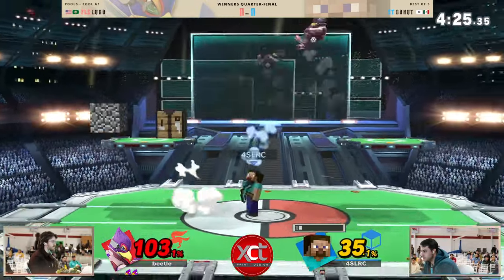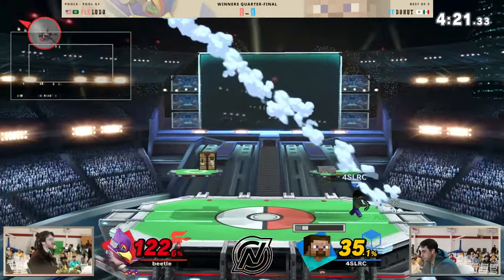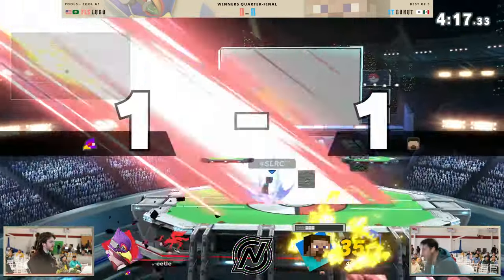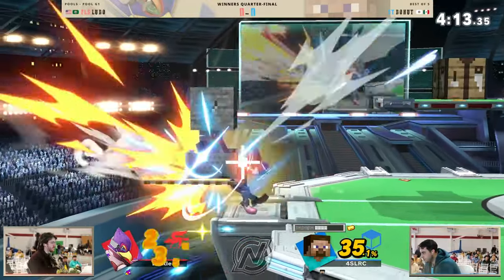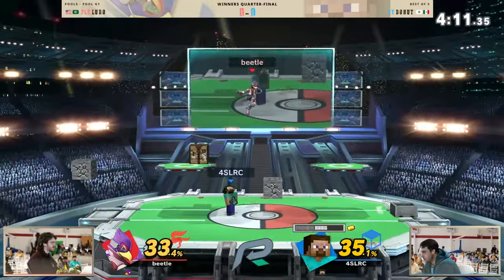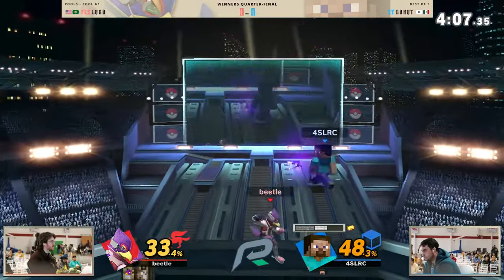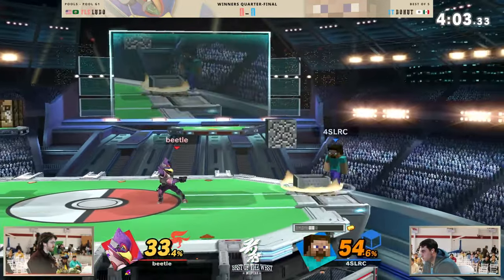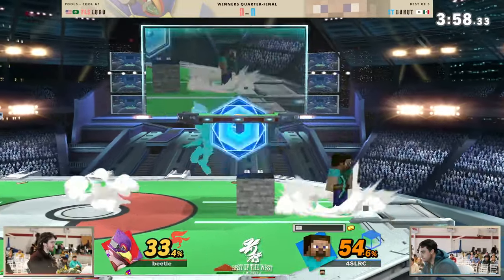He's dragging him down and getting him with those flip kicks. My boy Falco is stylish — that's how we know Falco is black. 45%! Auto cancel back air into the forward smash — that could have been a lot more damage. Able to get the grab out of that forward smash. Donut going to go ahead and play on top of these blocks — very scary situation here, not able to convert just yet off of that side beat.